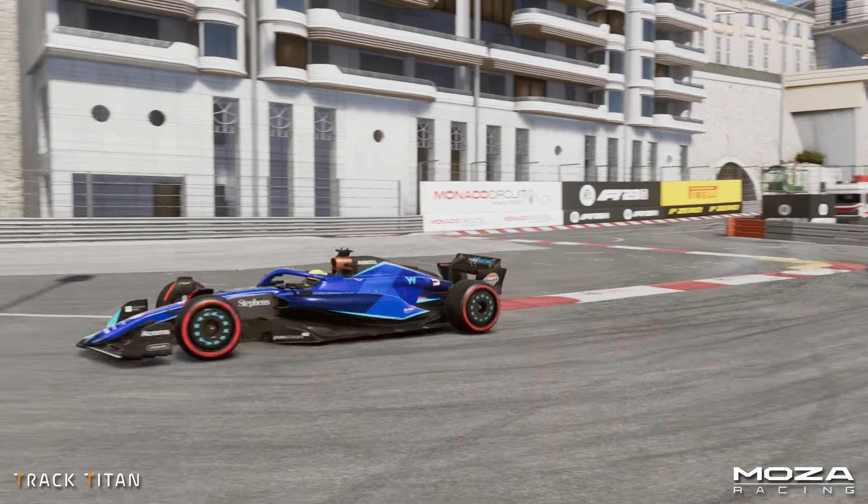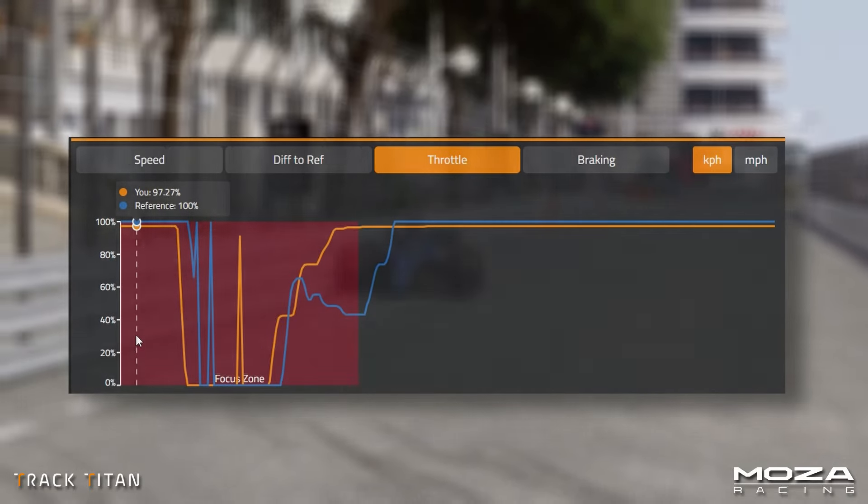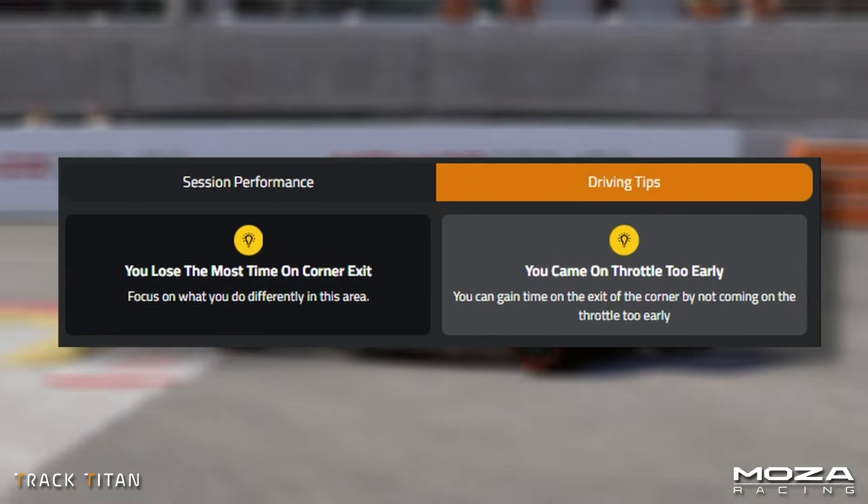Unfortunately, we're not all as quick as a pro driver, but no stress, help is at hand. Track Titan can not only show your session insights right down to your throttle and brake traces, but it can also provide personalised tips based on your individual performance.